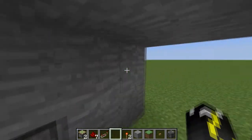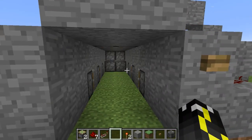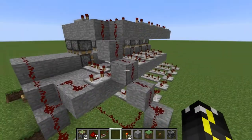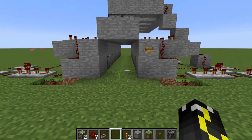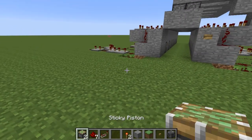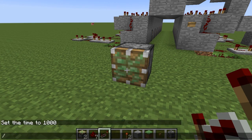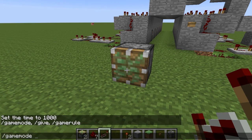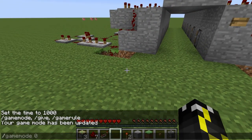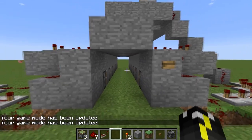If I press it, it'll slowly fill up and then fade away. That's how they work — there's a little increased timer right here for the top ones. The reason is, if you're being chased, pistons have a very slow break time. If I switch to game mode zero and punch it, pistons have a very short break time.